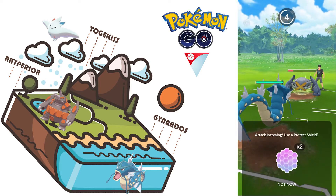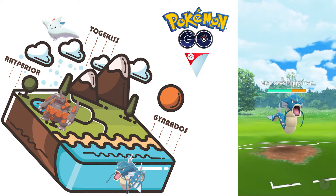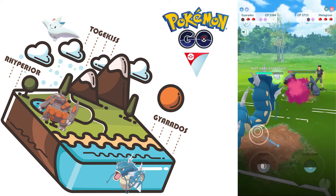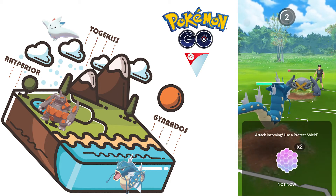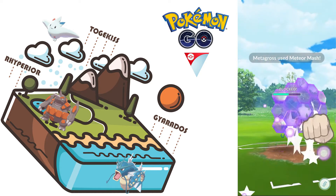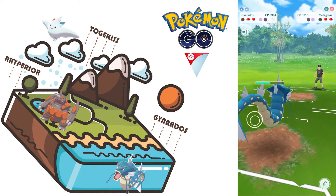Let's switch to our Gyarados. This will be a Meteor Mash — that is not very effective. I think we can farm down, but nope, we cannot. I think we're going to have to use a shield here and farm down.